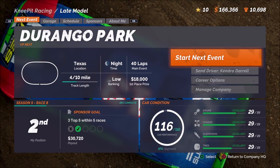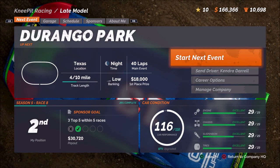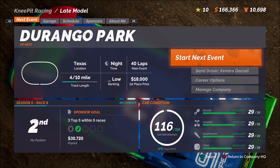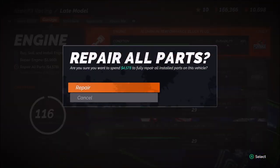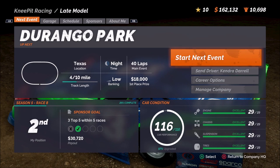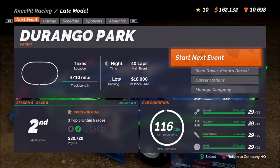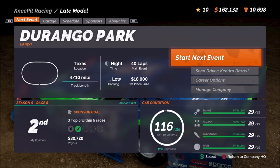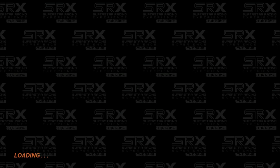There's not a lot of banking — it's essentially flat overall. But four tenths of a mile, plenty of speed, and should be some great racing. Now let's head over to the garage. We don't have to do any repair work, but I'm going to go ahead and repair everything just so we can keep everything exactly where we need it. We've got $162,000 in the bank, and as I mentioned at the end of last video,